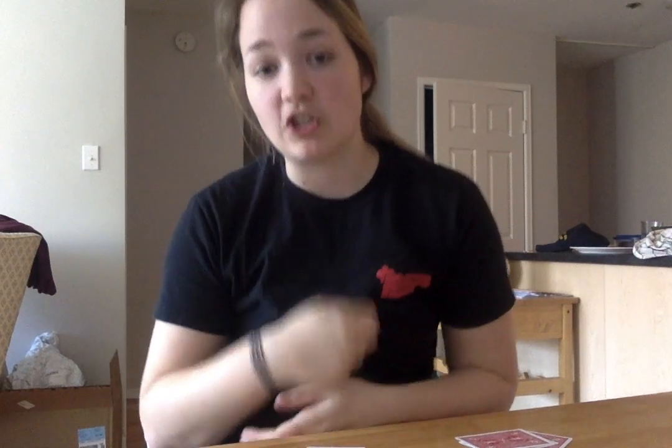Then if I play a 9 and they play another 6, or a 9 and a 7, that would be 31. The person who plays the last card that gets to 31 would get two points. If you can't get to 31 without going over, the last person to play a card would get one point — that's called a go.